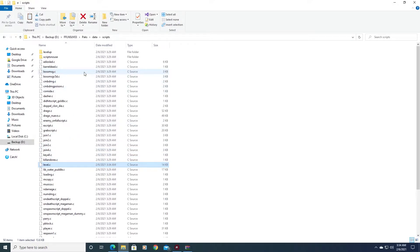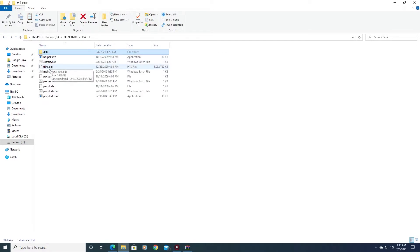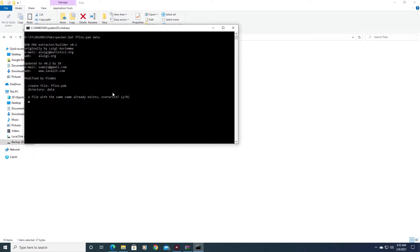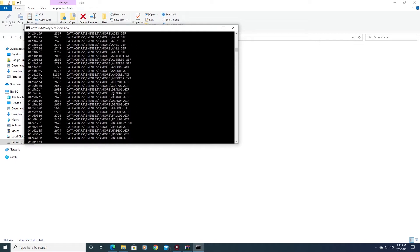Once all edits are done, compile everything back. Go to make pack, right-click Edit, make sure it says FFLNS, then save and close. Hit make pack and say yes to override the original. Whatever we edited in the data folder will compile back into the Final Fight LNS game pack.